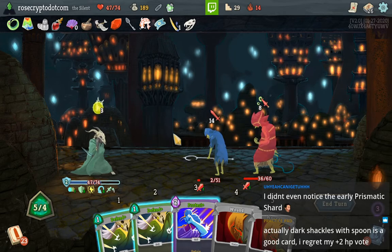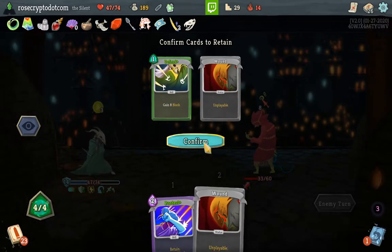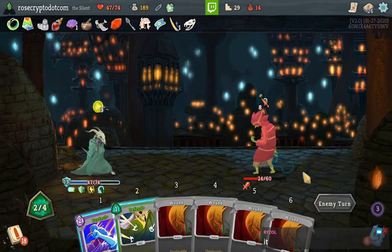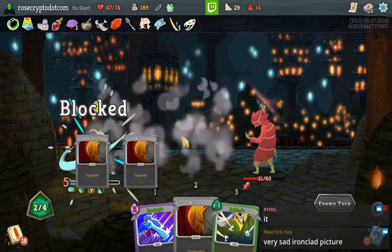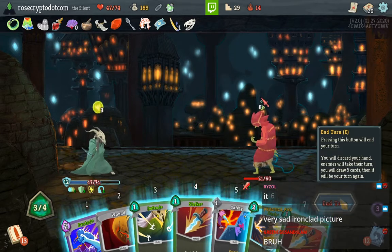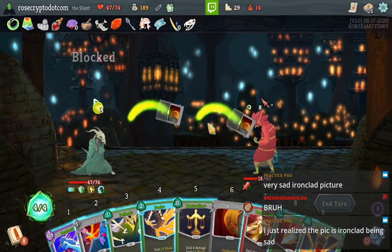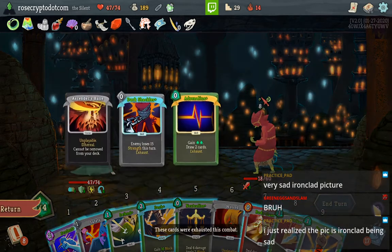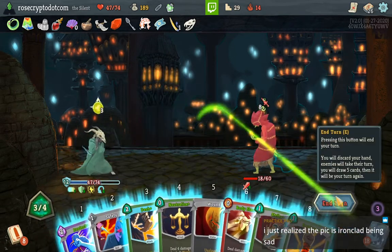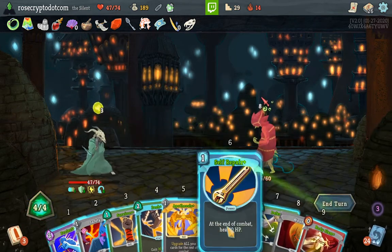Hey cool — I Adrenalined into some Wounds. The best card. It's very important for me to retain these Wounds. Just a friend — I'm cycling the deck until I can get my healing. Just realized the Philostone pick makes Ironclad sad. I guess so. There it is.